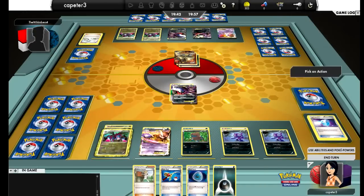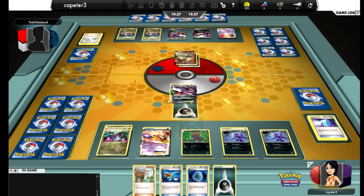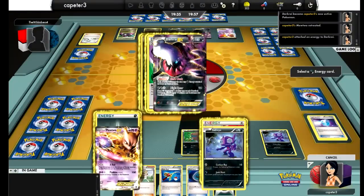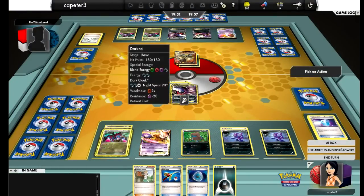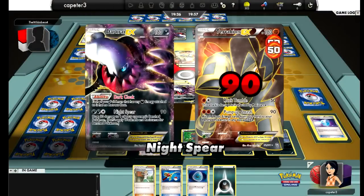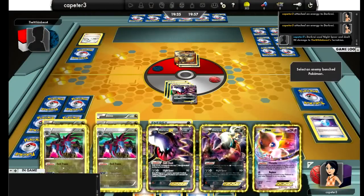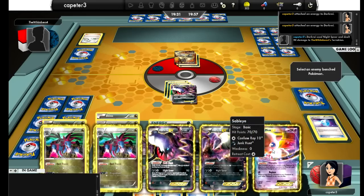I decide to take him out with Darkrai — actually a very smart move. He could just have the Catcher and drag out my Mewtwo, and that'll be it anyways. But by taking him out with my Darkrai, that means he has to pull into the Catcher to be able to take out my Mewtwo and hit me with his Mew for the weakness. If I remember right, this game does not end well in my favor, but it comes really close.